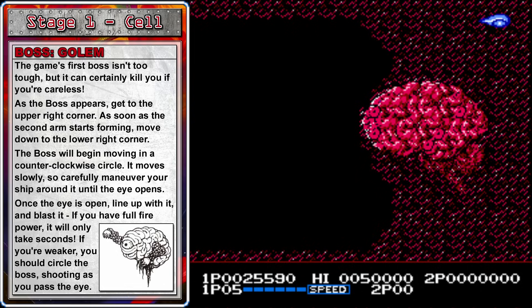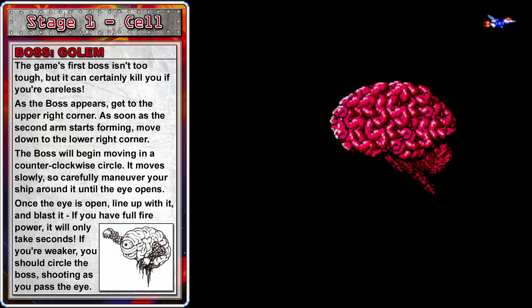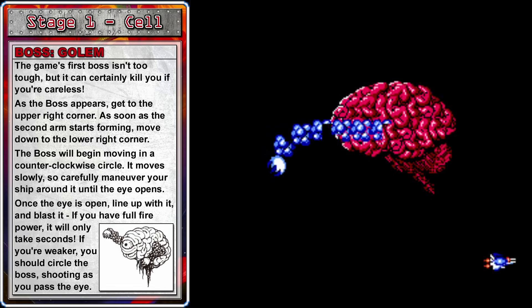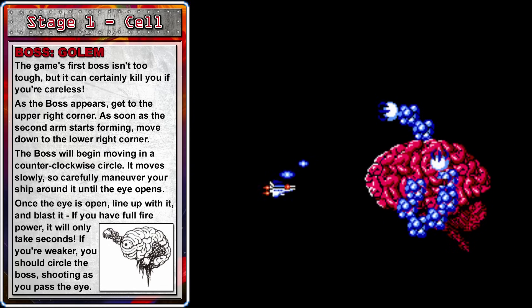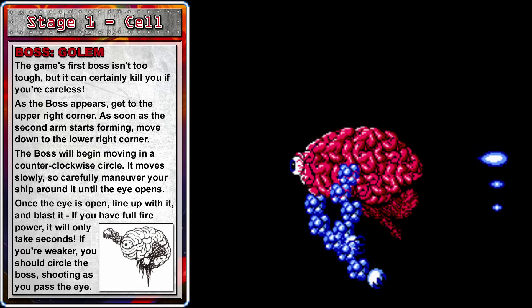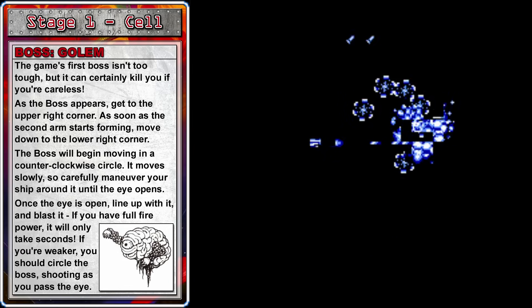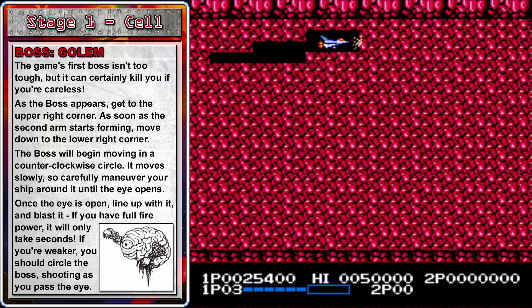Wait up here until the second arm starts to pop out, then fly down to the bottom — this will cause the boss to start moving in a counterclockwise circle. Fly around it and allow the boss to make one full circle, which will give the eye time to open up. Then just go straight across the middle to the left, which will line up your options with your ship, and give the boss a full blast in the eye with your lasers. If you'd rather have 5,000 points than an extra life, there is a hidden bonus up at the top of the wall.